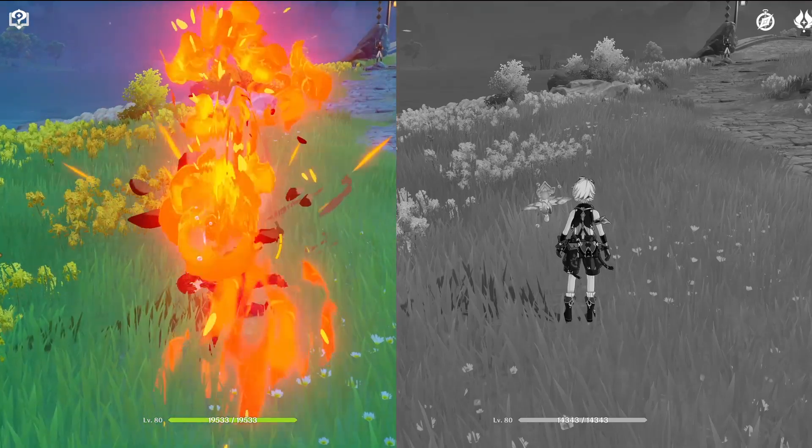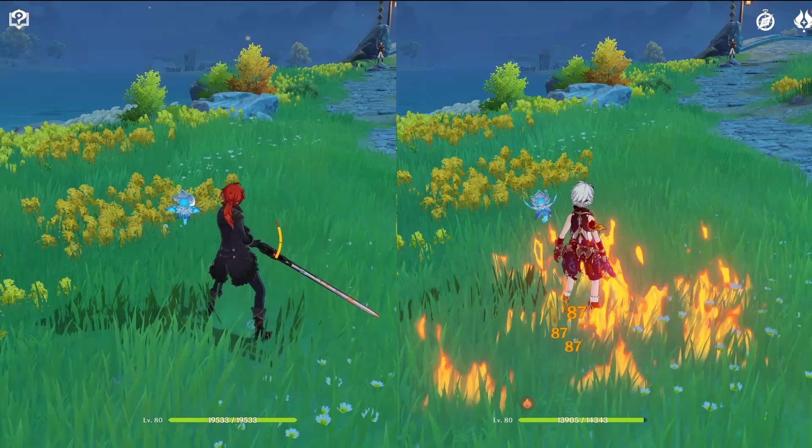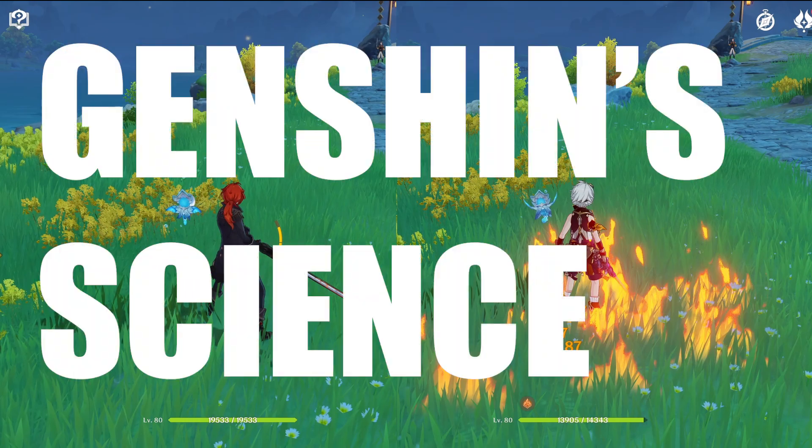Ever notice that the Luke has trouble burning grass with his sword, while Bennett can do it with ease? And you wonder how? Well, that is because of science — Genshin's science.